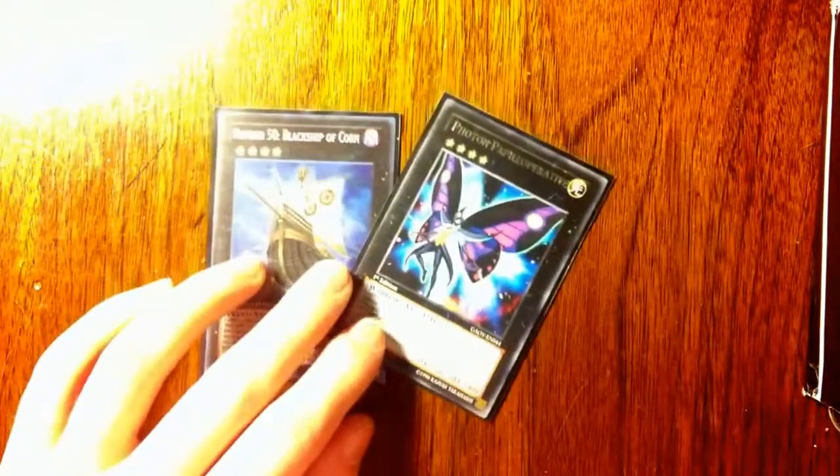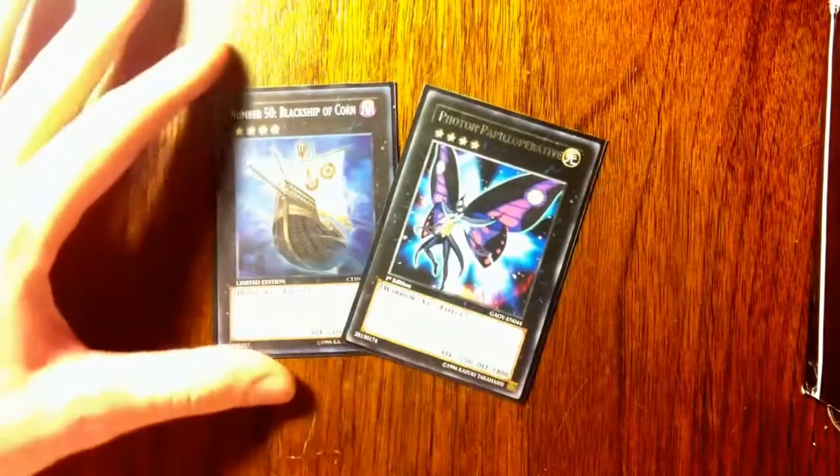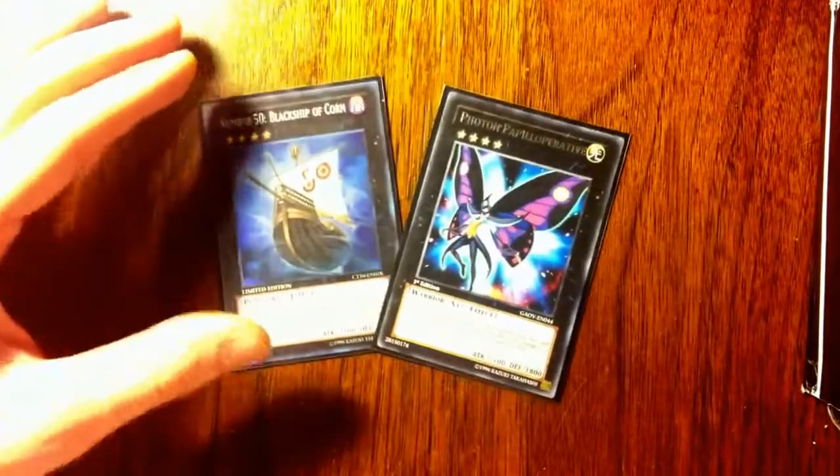So now on to the extra deck. Because this deck is not very special summoning oriented, the extra deck has a lot of room — I don't really use it much. First up, I always think these two go together: Number 50 Black Ship of Corn and Maestroke the Symphony Djinn. I guess it's just to get rid of big monsters that I can't usually get rid of, because that's my biggest problem — that and back row like Skill Drain and Imperial Iron Wall, which are really hard for me.